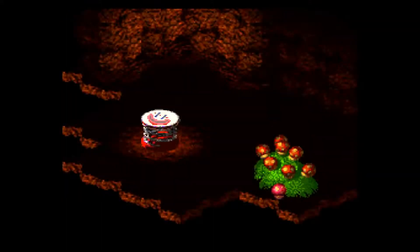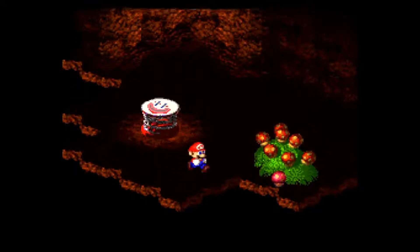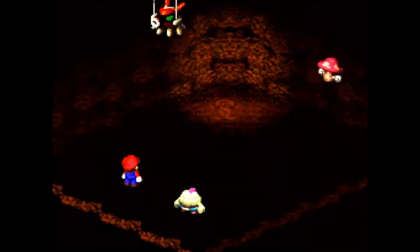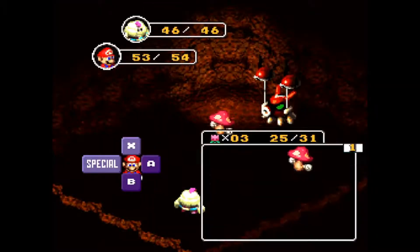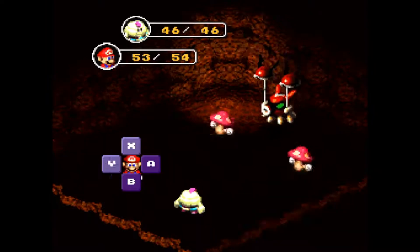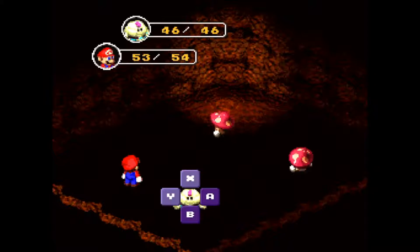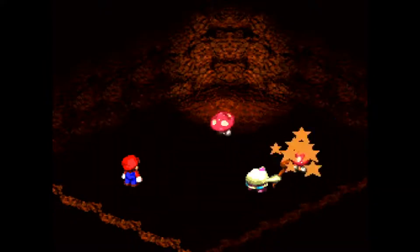Go down the stump here and you'll get to this — another mushroom to take. And there's an enemy that does show up. I'm gonna deal with the Octalog. Nearly 200 damage! That was powerful.